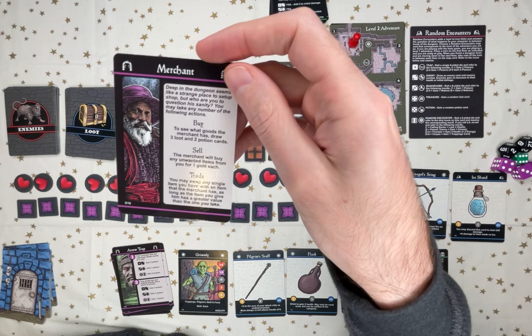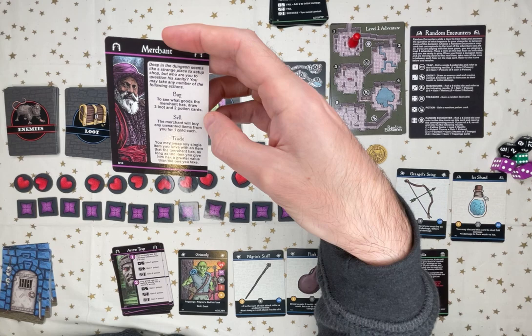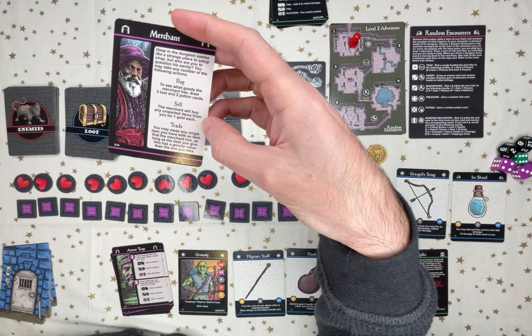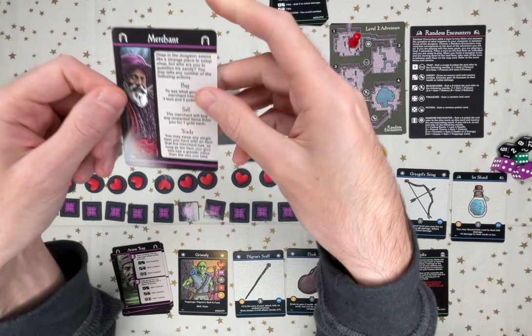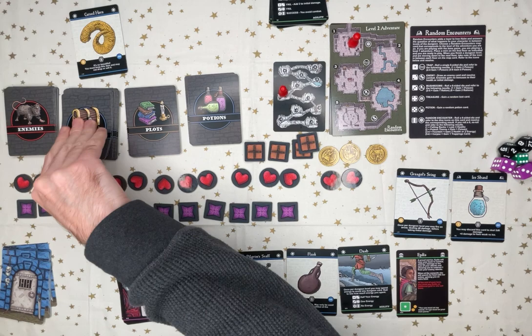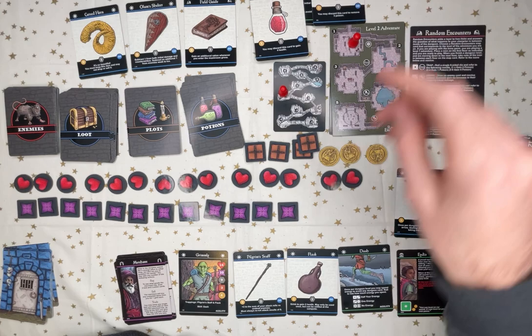Deep in the dungeon seems like a strange place to set up a shop. I can buy and sell. I kind of want all my items. I guess I could sell the bow — that's only one gold each, holy. Let's see what he has. He has three loot and two potions. Cursed horn. All of them's shelter. Field guide. Health potion. Antidote.